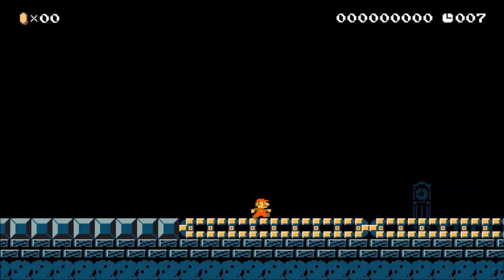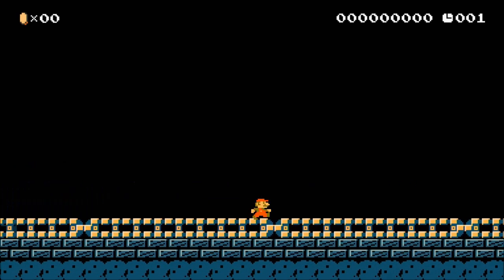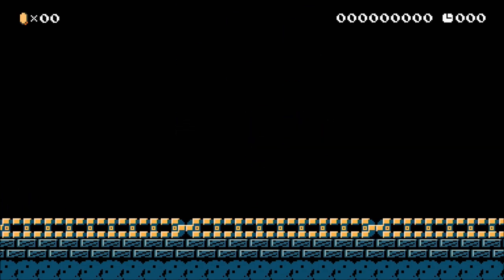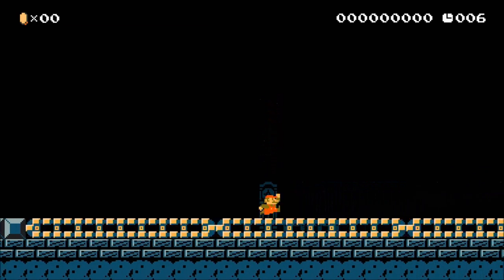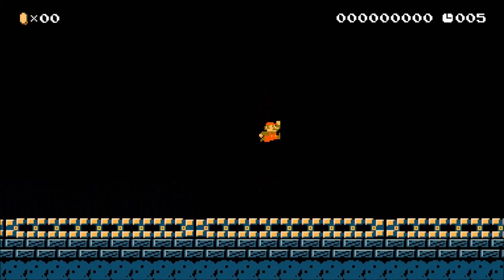When coming across a reverse momentum conveyor belt, try to maintain as little contact as possible. By landing on the conveyor belt and then immediately jumping off, there will not be enough time to slow Mario down.